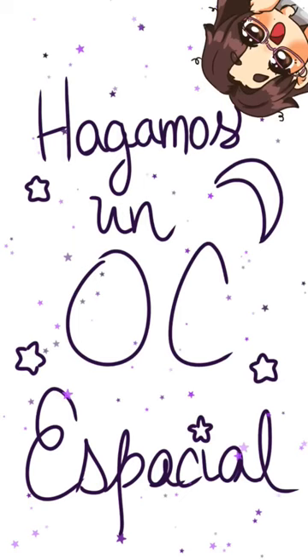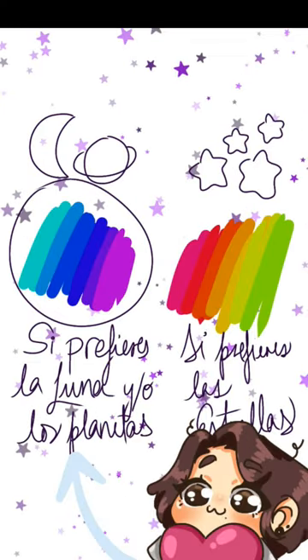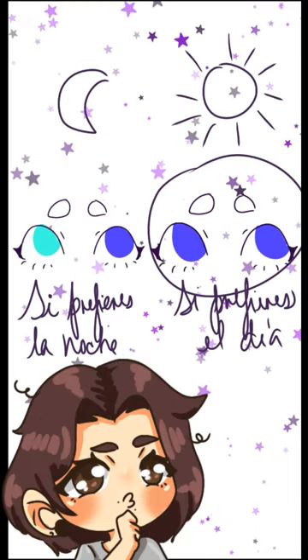Let's make a space OC. The gender is whatever you want. The skin is cool colored if you prefer moons and planets, and warm colored if you prefer stars. Give them the same colored eyes if you prefer the day, and different colored if you prefer night.